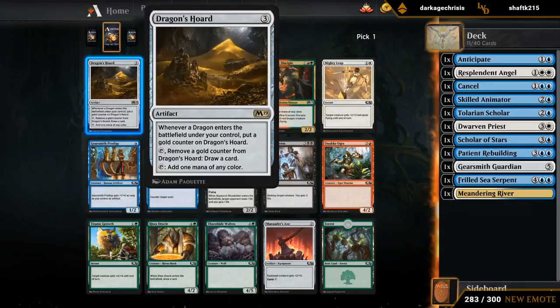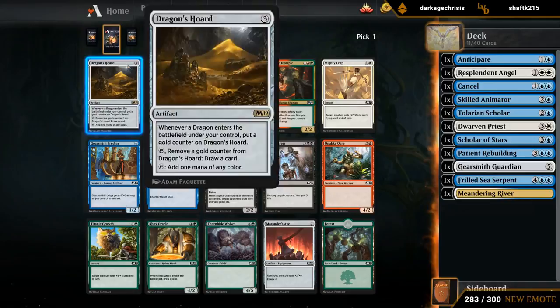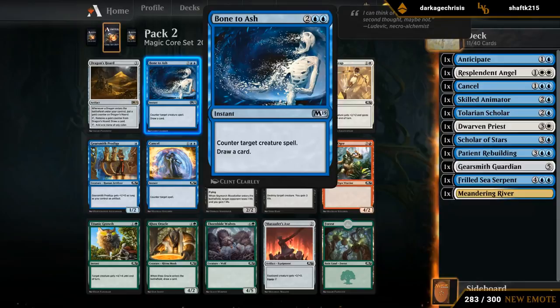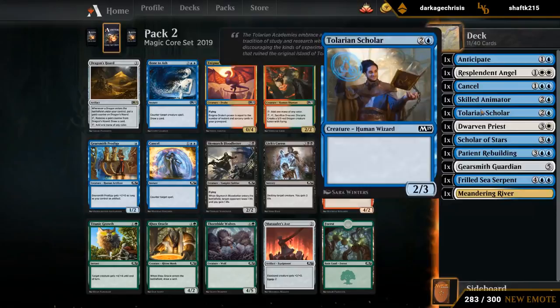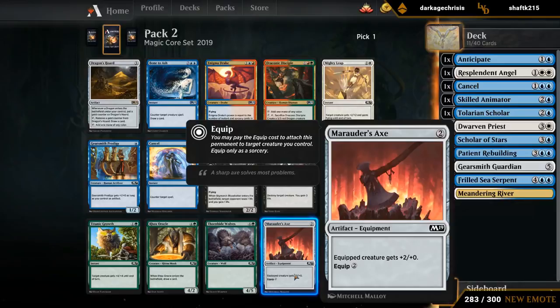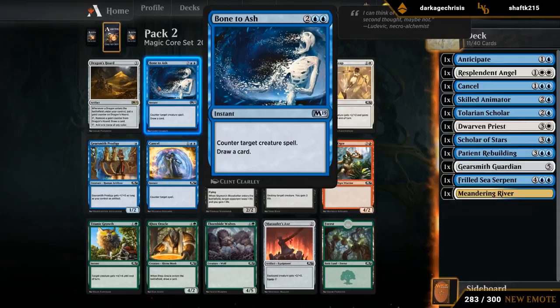Opening pack two — not all that much we're interested in. There's a Dragon Sword, which is just a glorified Mana Lith in most decks. No real dragons in Blue-White for the most part. There's Bone to Ash as an expensive Aether Scatter that also draws a card, so it's a bit clunky to keep up. With Aether Scatter you can often have play patterns where you make a play keeping up two mana, whereas with Bone to Ash you have to keep up four mana, limiting your plays. Marauder's Axe could just be a cheap artifact, even if we don't equip it often, to enable some synergies. But there's a good chance we wheel it, and there's also a good chance we wheel the Cancel. So I think I'll still take the Bone to Ash, but there's even a chance we don't end up playing it.